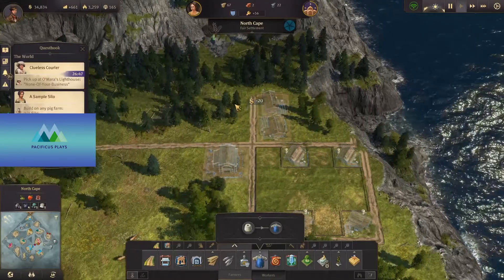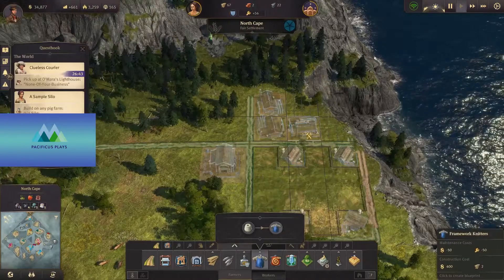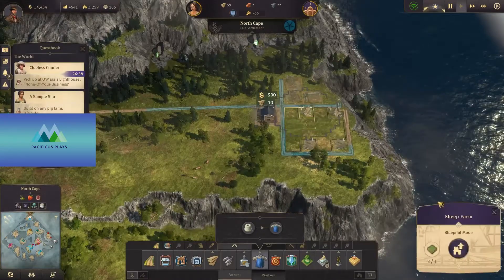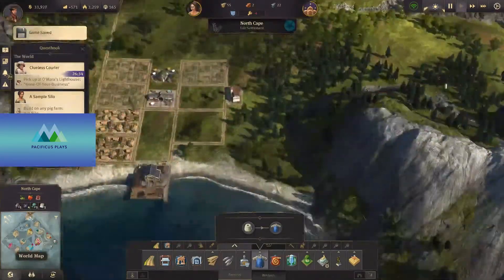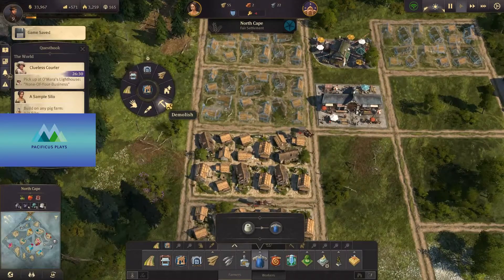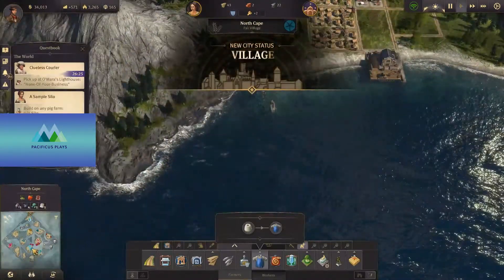You do get influence bonuses that increase with time. Let's build another one of these here and just blueprint that out. So now we have all this stuff — let's go ahead and build a small warehouse, the sheep farm, and the framework knitters. And then we can build some of these houses up here as well. Now they're a village.